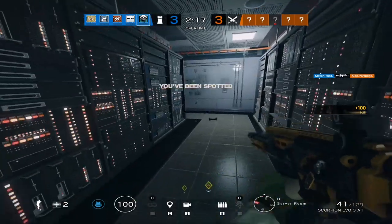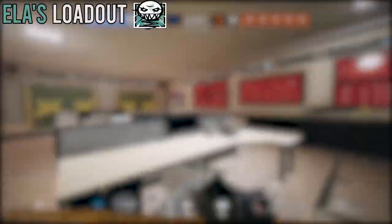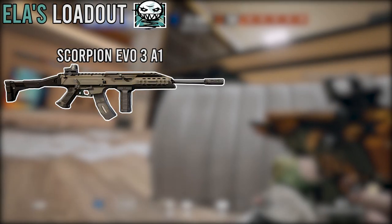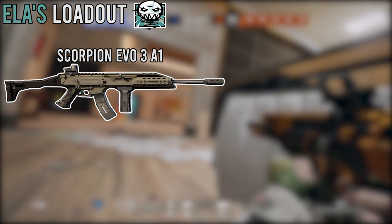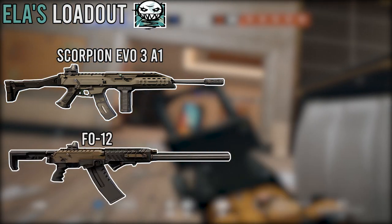We are going to be starting off with Ella's loadout. For Ella's primary weapons, she will offer you the Scorpion Evo 3A1, which is going to be that fast fire rate submachine gun, or you can go for the shotgun, which is the FO-12.